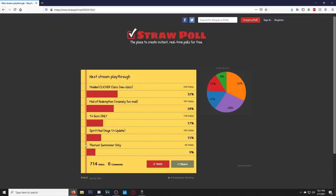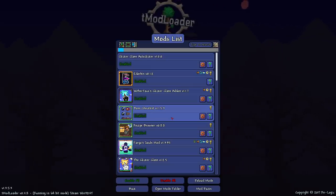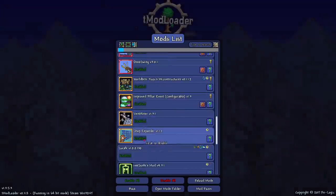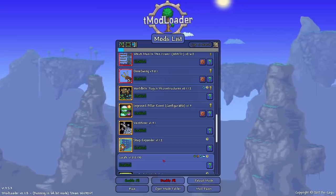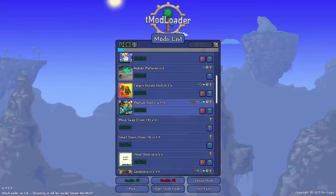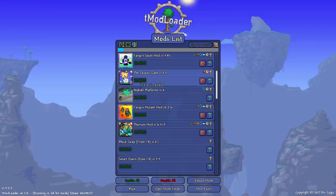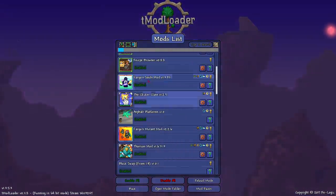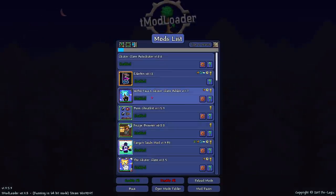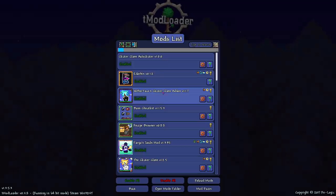These are the mods I'm showing once, never showing them again. If anyone asks about mods in the future, we ban them permanently - 10-year ban. Obviously we gotta have Thorium in here because the Thorium mod creator is the one who made Clicker Class, and if you're using Clicker Class with other mods you gotta have Wither Taco's Clicker Class Add-ons - this is a must-have.